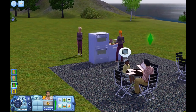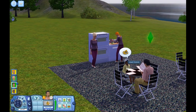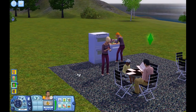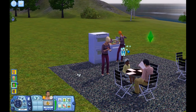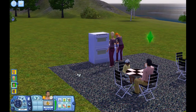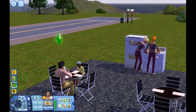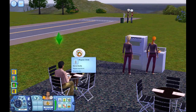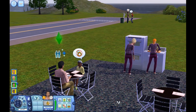Children don't have any animations for the ordering of food because EA never created anything for them, so I just had to enable that they just sit there. Another thing that I changed is that instead of just looking and sitting, they will actually drink some water.